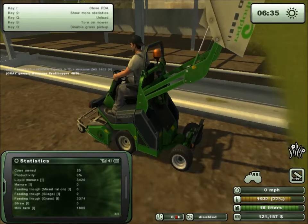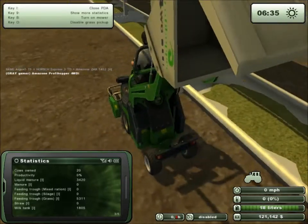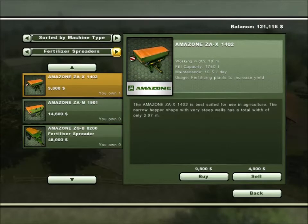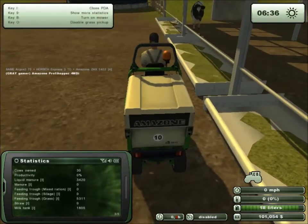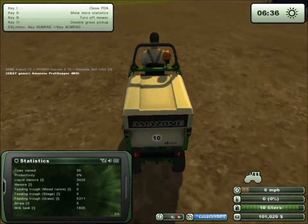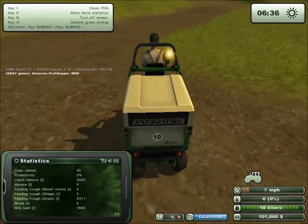They're not producing right now, but we have 1,800 units of milk. I want to purchase 10 more cows. Now we have 30 cows and we have 101,000 in funds, because we sold the crop, did a couple of mower missions, and we were selling the wool to make some money. That was all good until we had the twister incident.